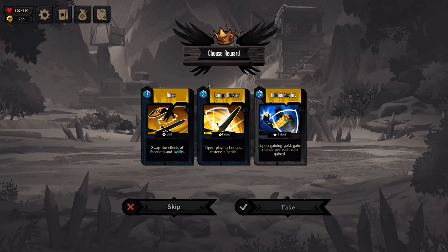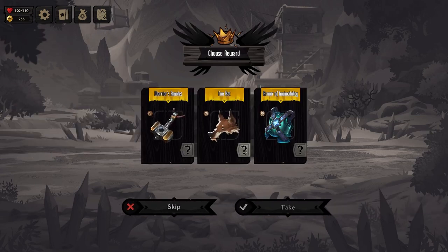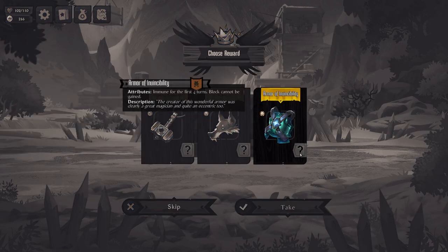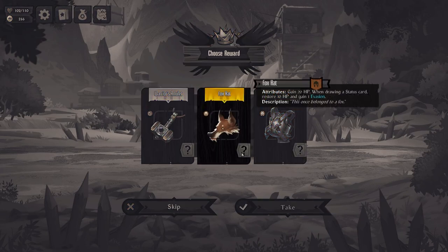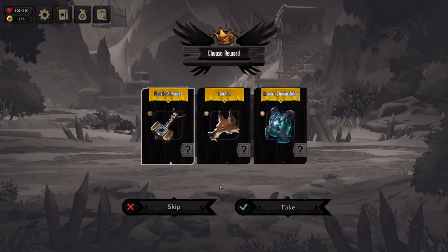Talents: on playing Lunges, restores 2 health. Swap the effects of strength and agility. Gaining gold, gain 1 block per coin — this is really good for us. Box hat: for the first 4 turns, block cannot be gained — so kill him fast. Gain 20 HP when drawing a status card. Gain 1 energy — that's really good.